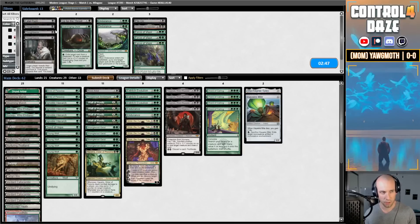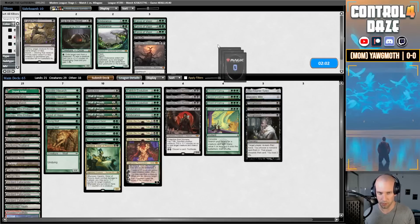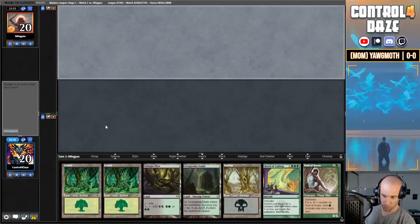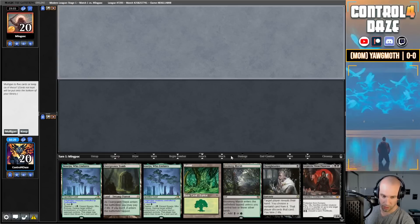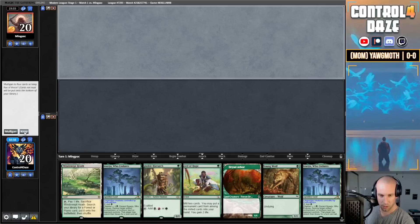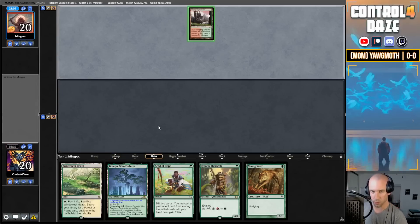Because this is looking like the Jund version, we're going to bring in our Thoughtseizes. These are going to be our ins, these are going to be our outs. Opening seven looking like a 22-land hand — we're going to mulligan this one. Six is not great. I probably should have kept a seven. I think I'm supposed to mulligan again. We'll keep this one at five. Still not great, but we'll get to see Seed of Hope in action here.